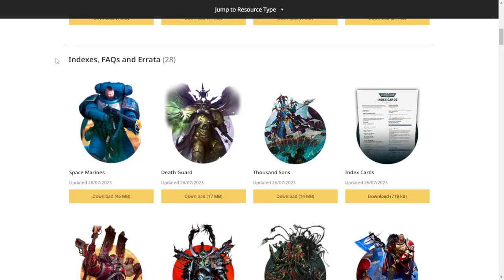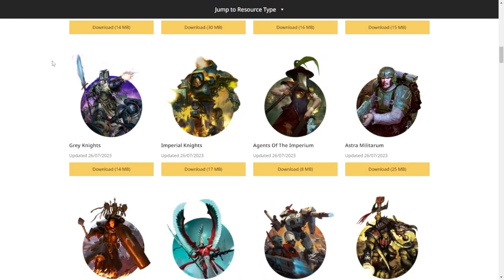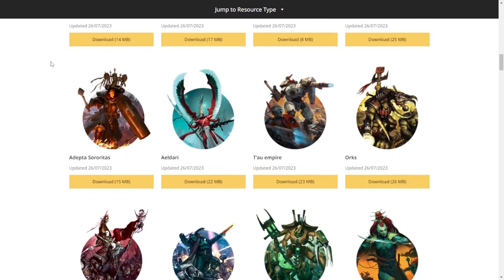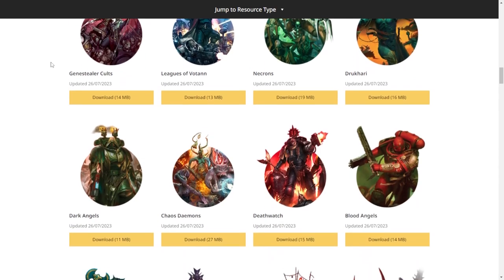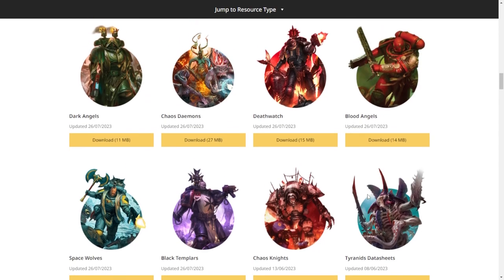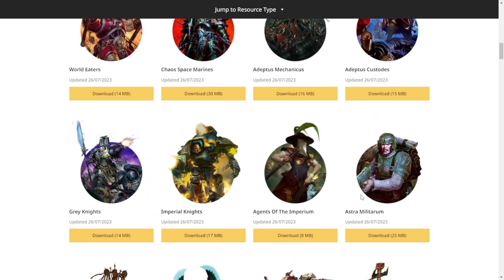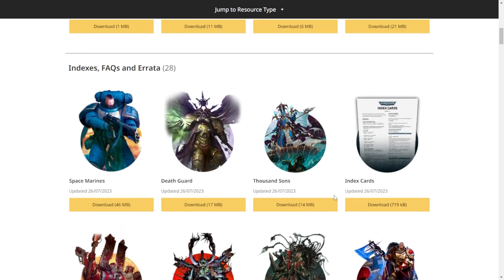Next up, updates on the indexes. Basically every single 40K index got updated. As you can see they're all dated 2607 until you get down to the very bottom — Black Templars last month, Chaos Knights, and Tyranids just a few days before that. So almost all of them have been updated except for Chaos Knights and Tyranids.